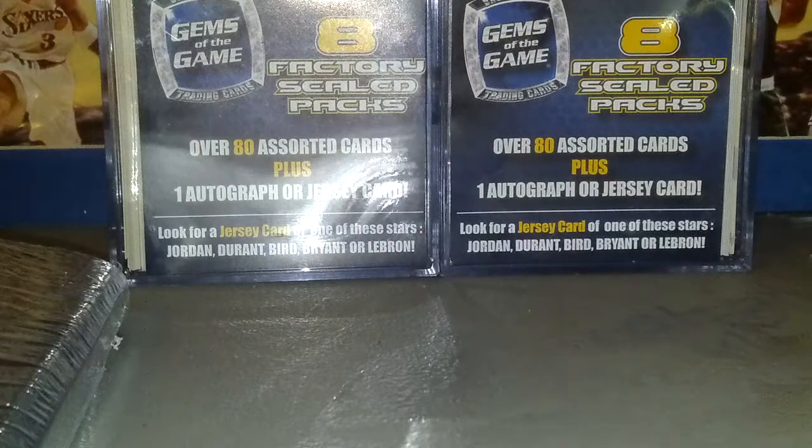Hey guys, Christian here. What you have in front of you is Gems of the Game. Some of you might have seen this. It says 8 factory shield packs, over 80 assorted cards, plus 1 autograph or jersey card. And it says look for a jersey card of one of these stars: Jordan, Durant, Bird, Bryant, or LeBron.